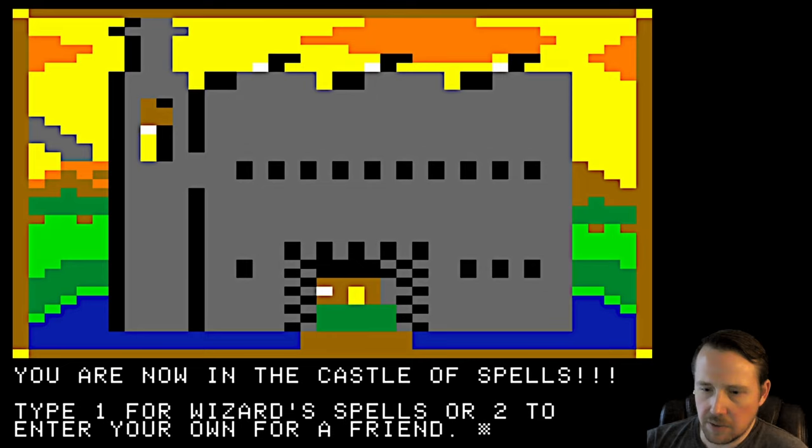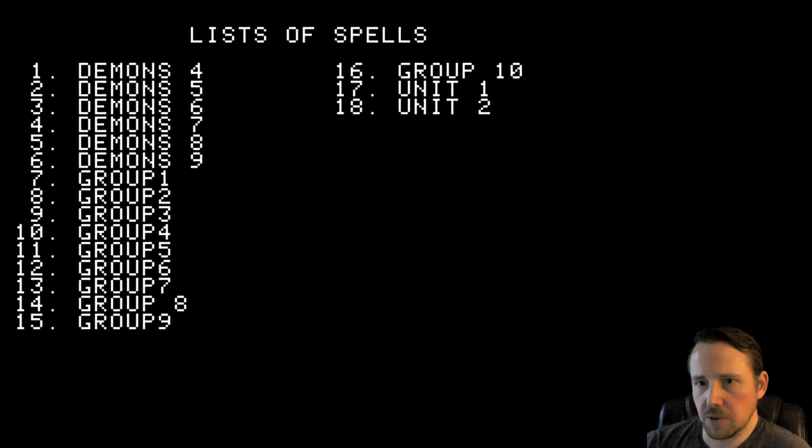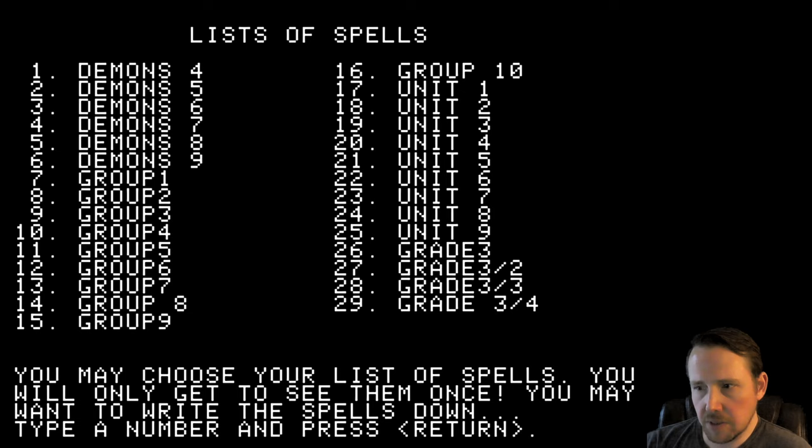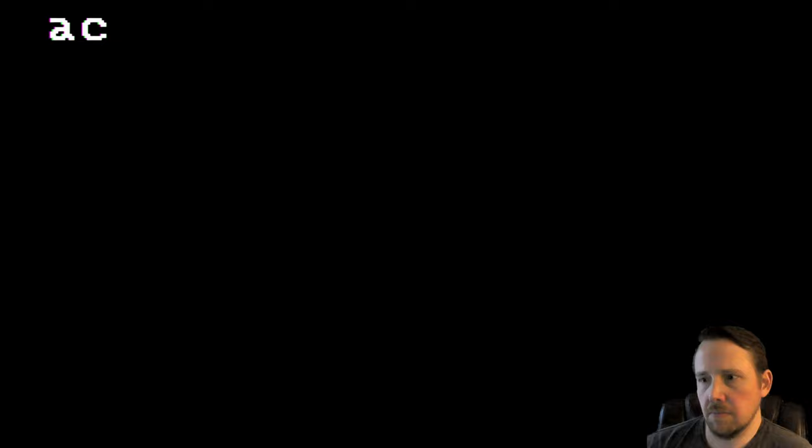You get only one look at the unscrambled spells when the game begins. Press Return to begin — let's get into it. Into the castle of spells here in Magic Spells. We can type one for wizard spells or two to enter your own for a friend. Let's check out the wizard spells. Press Return to choose your spells. I think these are the spells that are stored on disc. Got a variety of demons, some groups, some units, and some grades. I might just go straight for Demons 9 — hopefully I didn't need to read the other eight demons first.